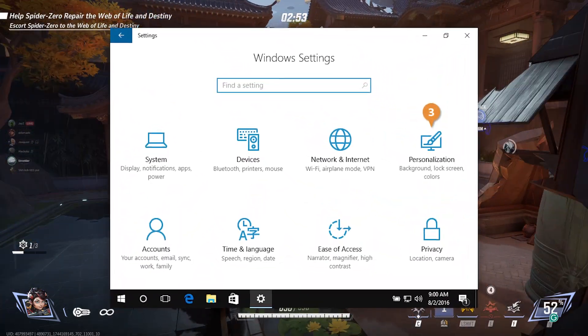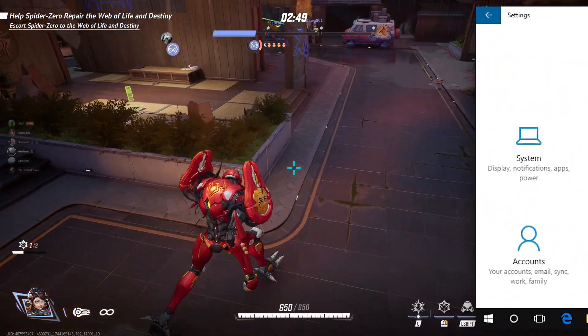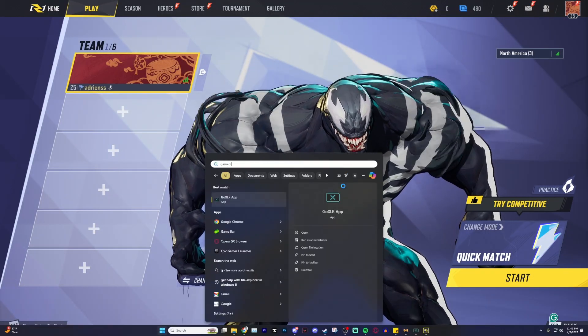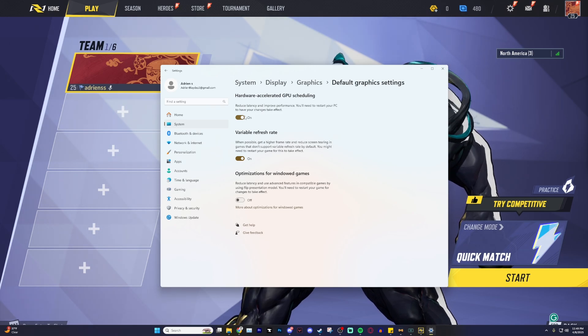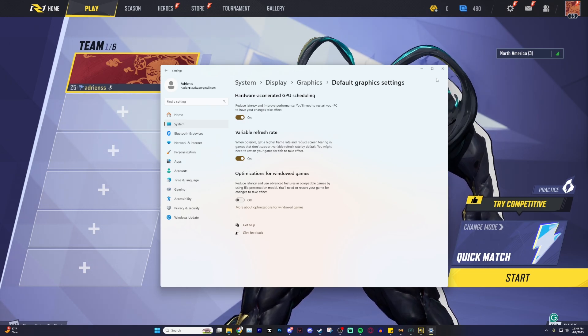Starting at step one: Windows settings. Before even launching the game, let's go over a few basic Windows settings to make sure your system is ready for performance. First, click the Windows button and search game mode — be sure to turn this on. Go to the graphics section and click change default graphics settings. Here, set your default high performance GPU to your dedicated graphics card. Then make sure that hardware accelerated GPU scheduling, if available, is turned on.